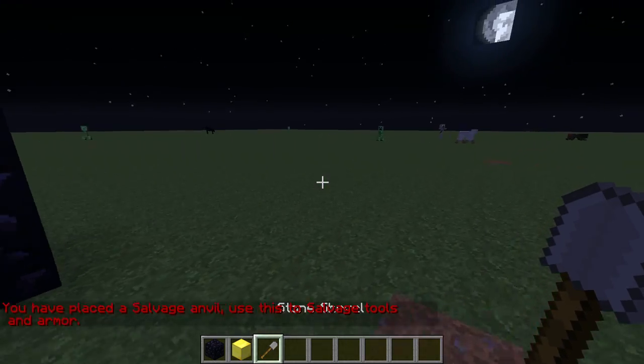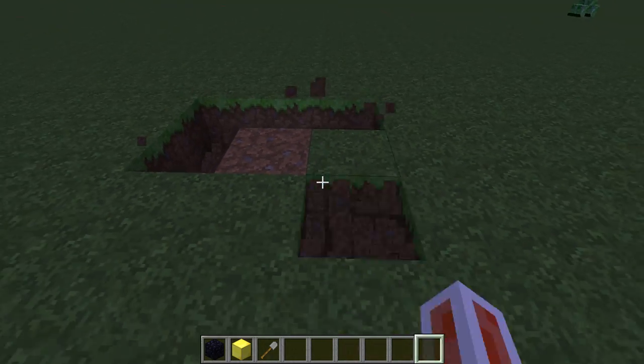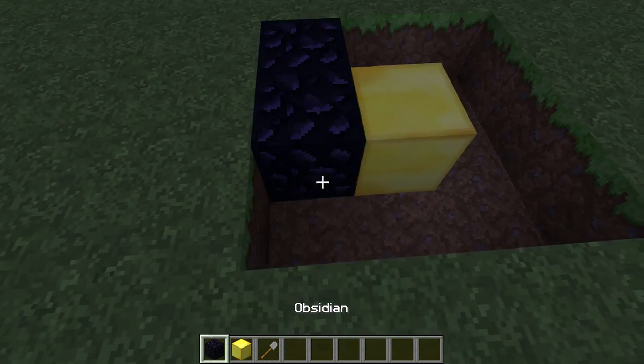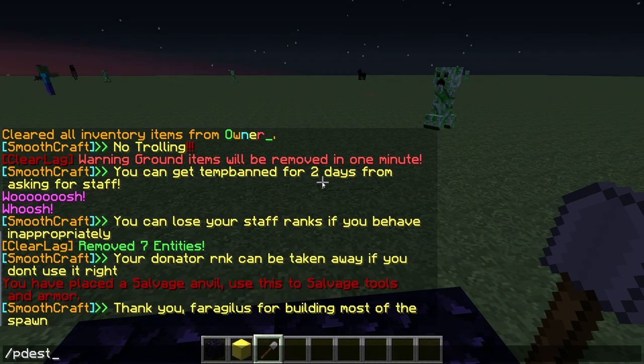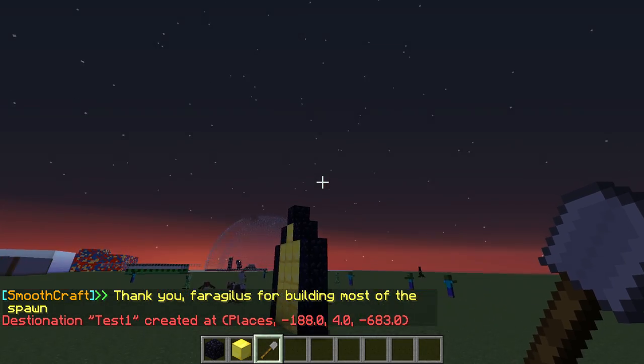Now go to where you want the destination to be — say I want that to be here. You stand on where you want to warp to, type pdesk, then the name — for example, test one. So destination test one created.